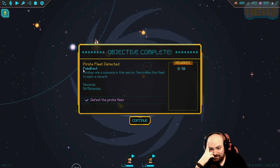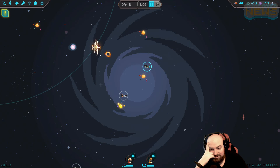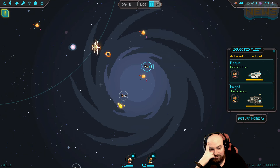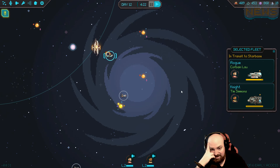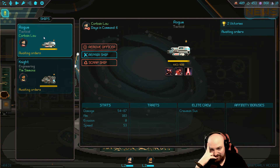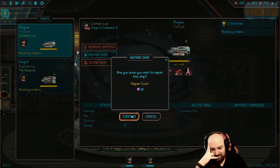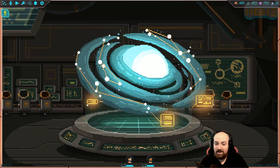Battle won! Objective complete - pirate fleet detected. Neutralize this fleet: 50 materials. Defeated the pirate fleet. Reputation gained for this crewman, nice. Alright, you guys need to go home now or you're gonna die. You're gonna die in the vacuum of space and it's gonna be very sad. Very sad indeed, and I still do not have enough materials.